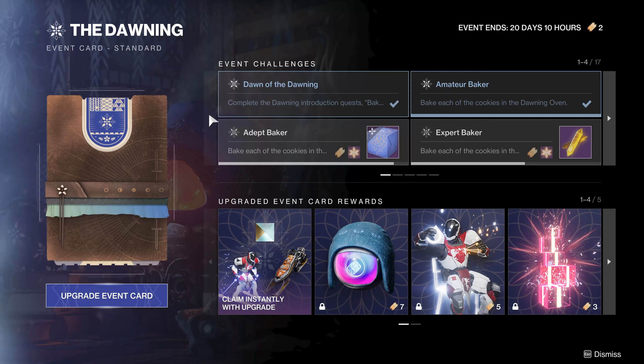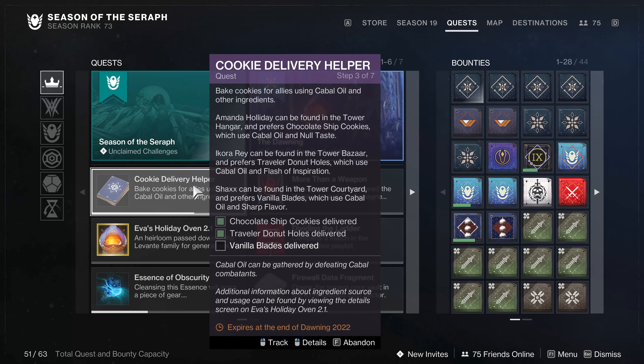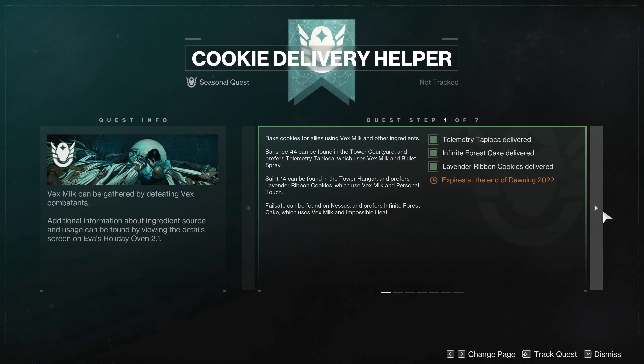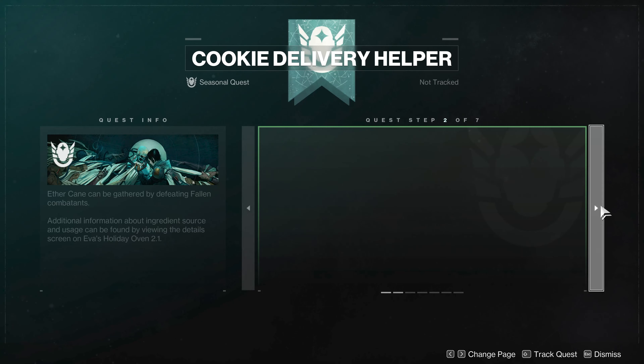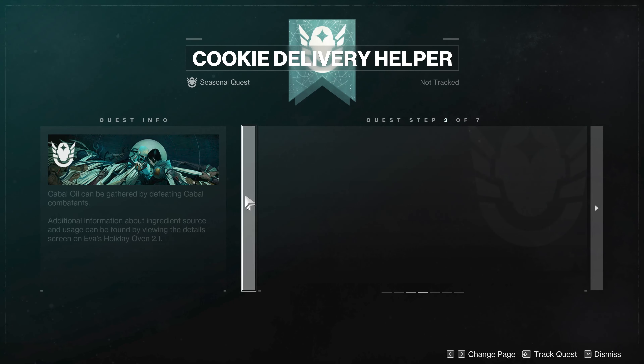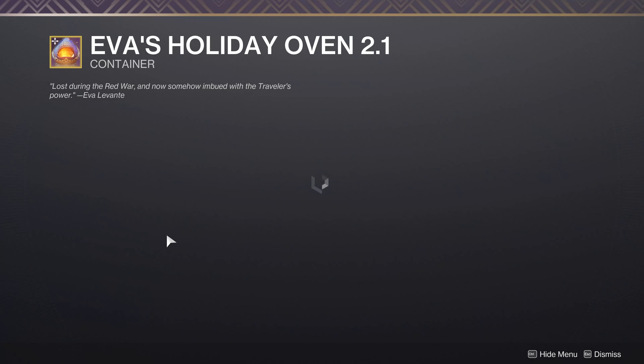That's pretty much the event card - just read what is there and it will tell you what you need to do. Make sure you read all the text; sometimes it's not that clear. Once you look at the event card, you'll go back to Eva Levante and she'll give you the big quest, which is basically bake a cookie for everybody. You're hopefully going to be cooking one cookie for every single NPC anyway. Now, Ada-1 is found in the Tower Annex. She prefers Hot Crossfire Buns, which use Aethercane and Balanced Flavors.